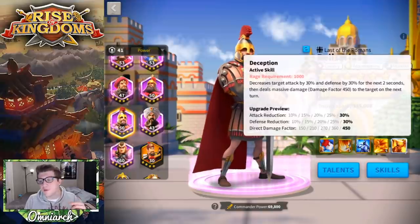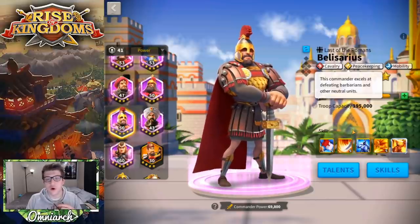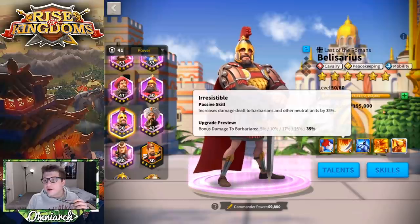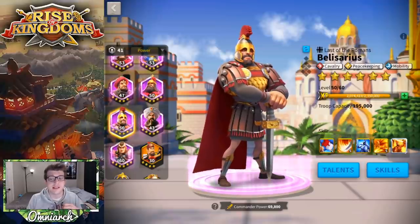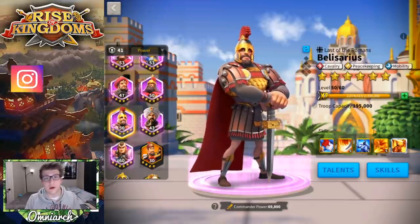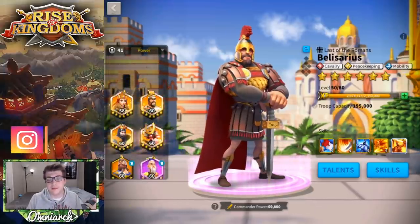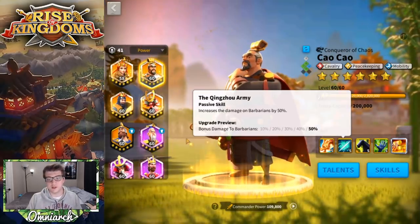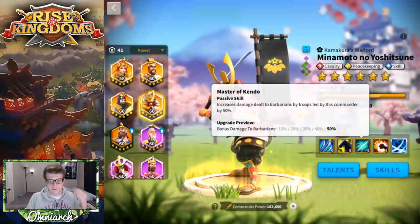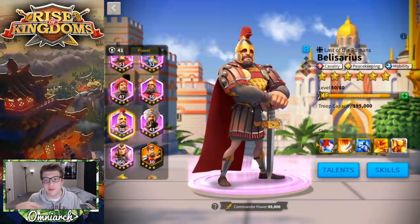His next skill increases damage dealt to barbarians and other neutral units by 35%, which is his peacekeeping nature shining through as a skill. With the peacekeeping tree, you could technically build him as a peacekeeper and he'd be pretty good at that. Cavalry tend to be great at killing barbarians — commanders like Minamoto and Cao Cao also have 50% damage to barbarians — and cavalry are very fast marches, so going from barbarian to barbarian is much faster.